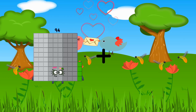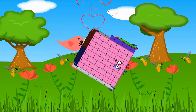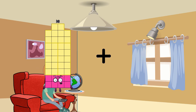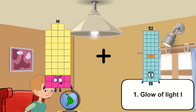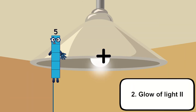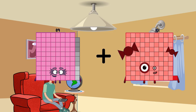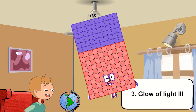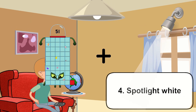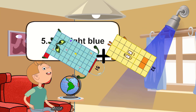94 plus 86 equals 180. 38 plus 2 equals 40. 89 plus 71 equals 160. 51 plus 32 equals 83.